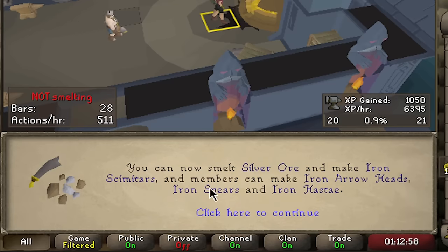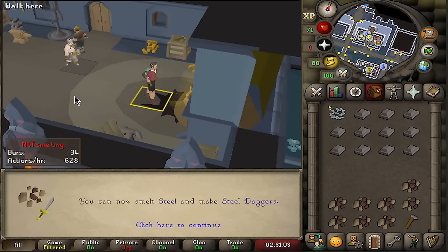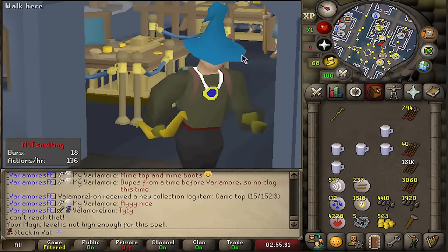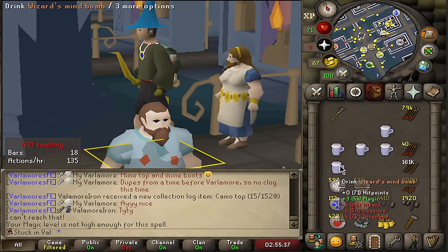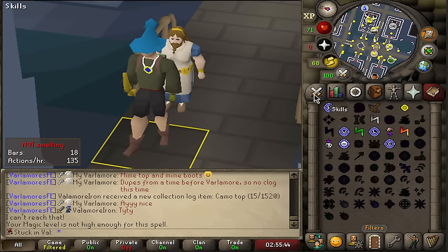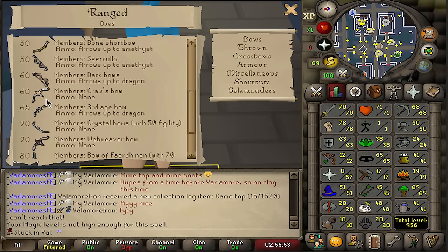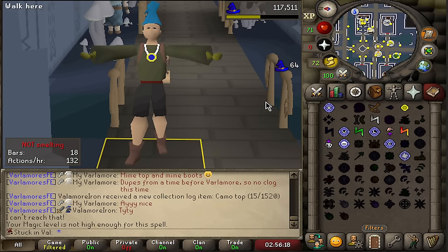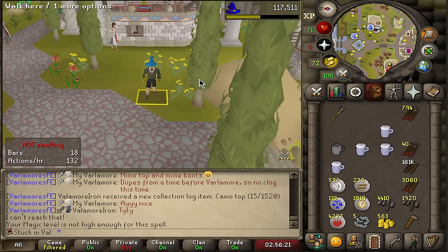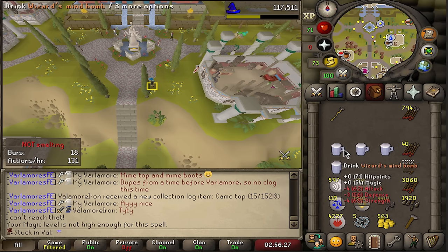Here is 20 smithing — we can now make iron arrowheads. 30 smithing — I had to lose a couple of wars but now we can make steel bars. Ladies and gentlemen, we have two goals: the first goal is to obtain 53 magic so we don't need wizard mind bombs to teleport to the center of town. The second goal is to get range level as high as possible — we need 60 to equip mixed hides. This is my best range gear and it is an absolute disaster. I've never teleported to this place before — that is a good spawn, right next to the travel point, very close to the bank as well.